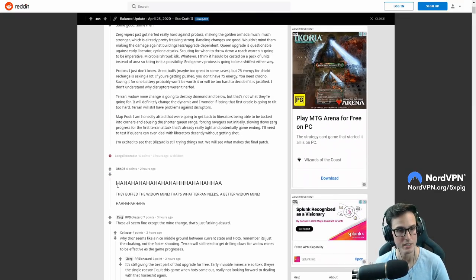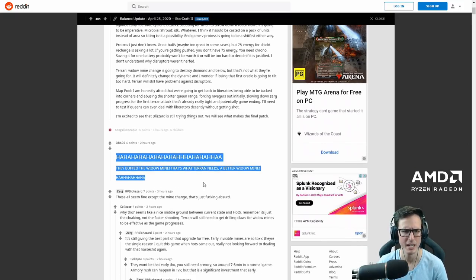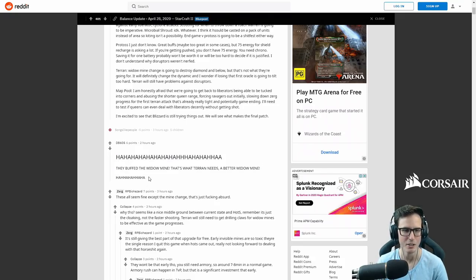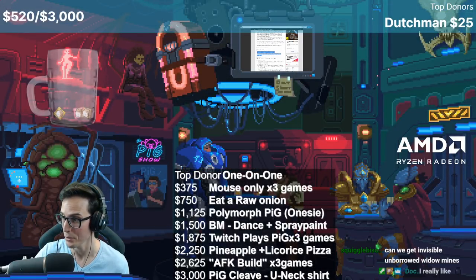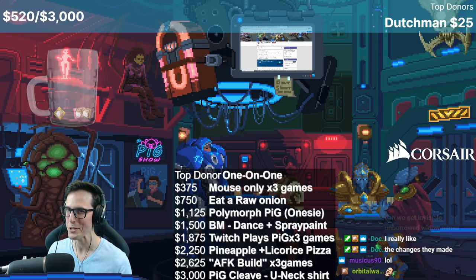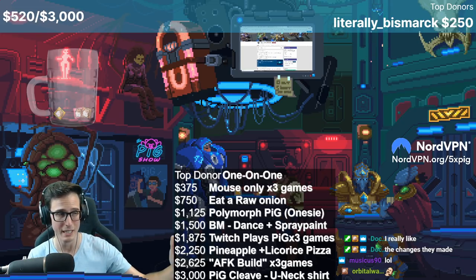They still need an armory — that's still a big investment. I think this is the middle ground between elitists who say invisible widow mines aren't that hard, and people who constantly struggle with having detection everywhere. We'll try it, give it a go, see how it goes. One last comment: 'Ha ha ha, they buffed the widow mine. That's what Hero needs — a better widow mine.' This is what we call intelligent discourse on Reddit. That player clearly has never killed their own entire army with their own widow mines.